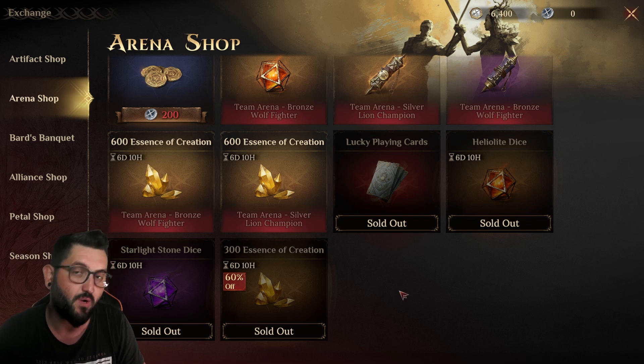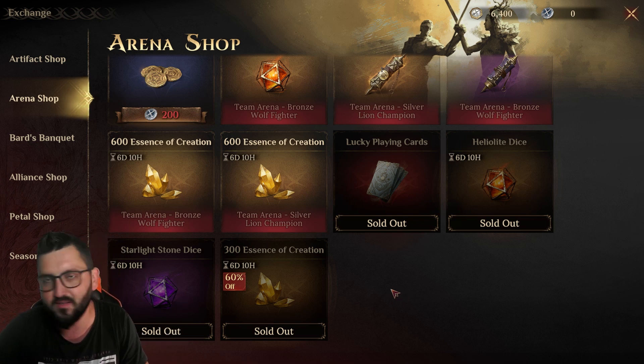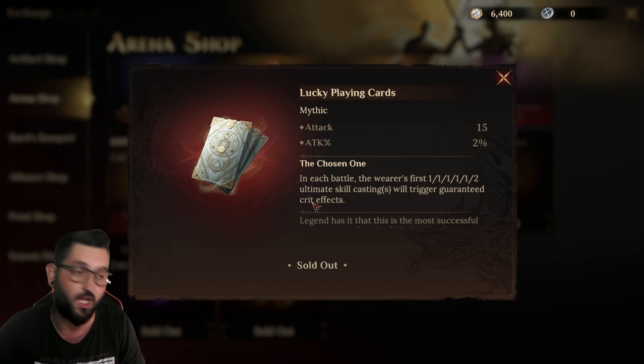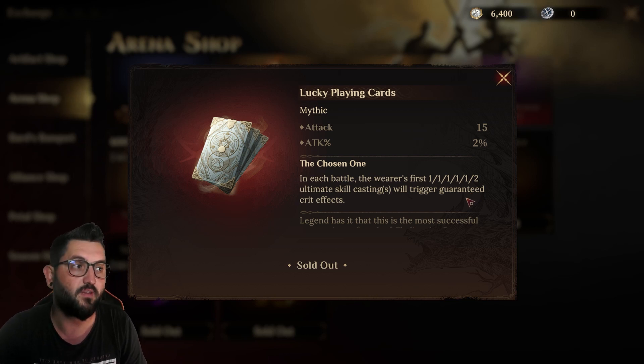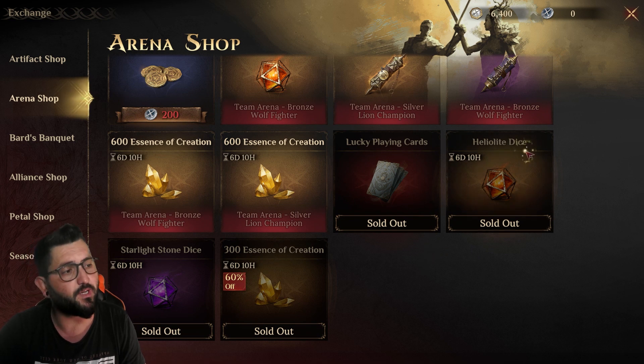The cool thing about the arena shop is that even if you're not a big arena fan, just doing a little bit of arena and advancing as much as you can, then doing some quick challenges, gives you a ton of gladiatorial seals. It makes it really easy to get resources from the arena shop without caring too much. So what are the top things you want to buy here? Number one priority is getting the lucky playing cards.